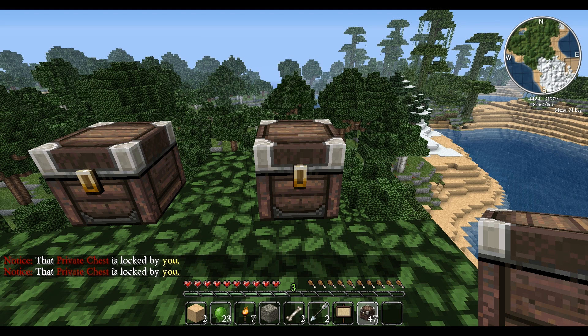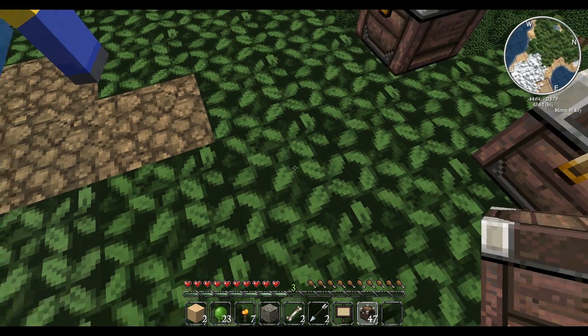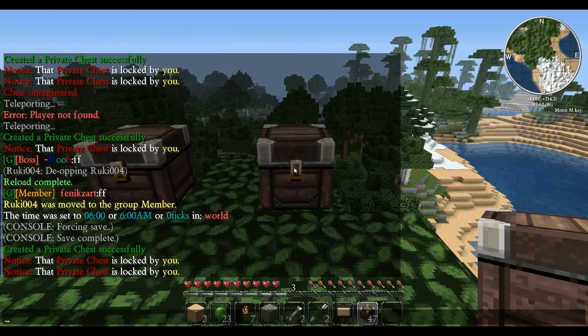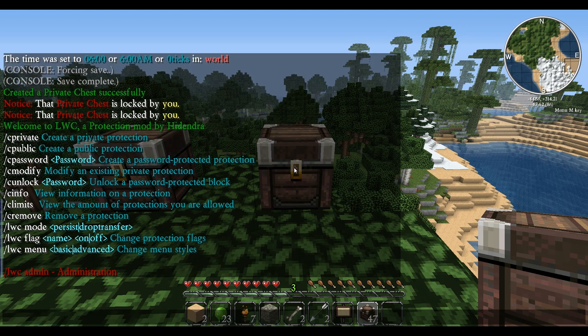However, if it doesn't automatically create one for you — if it doesn't say 'created a private chest successfully' — all you need to do is type /lwc. This will come up. It doesn't show all the commands, so you've got to press T to bring up your chat log and you will see all the commands. The ones you will be interested in are the top ones. If you want to make a chest private, you have your cursor on the actual item and then you just type /c private.